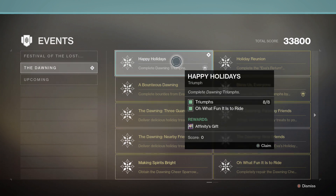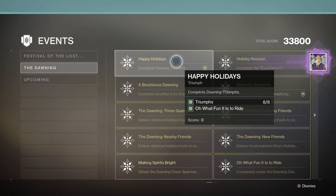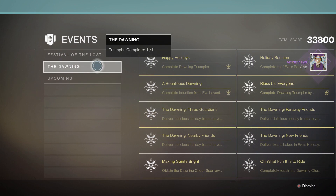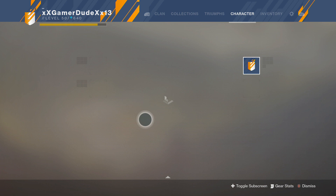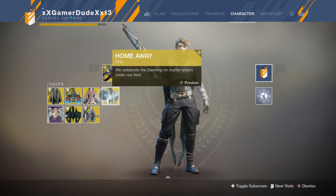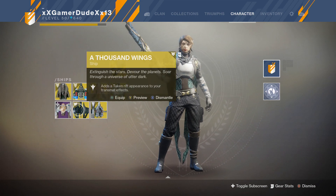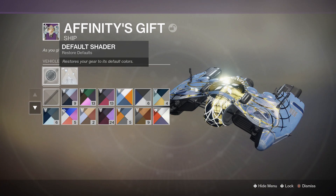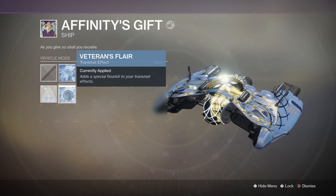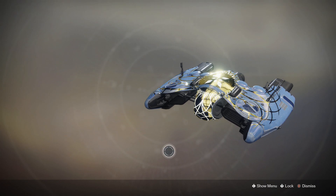We'll now officially complete this right here. This reward is called Affinity's Gift — it's the Affinity's Gift ship. Let's claim that now. The Dawning Triumphs are officially completed. Let's take a close-up look at that ship before we put this to bed. I'm still going to stick with the exotic ships I've got, and same for the Sparrows. Let's preview it — the Affinity's Gift ship. Let's just put that on. That is the Affinity's Gift legendary Dawning ship.